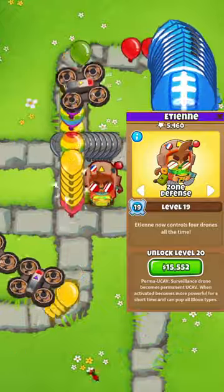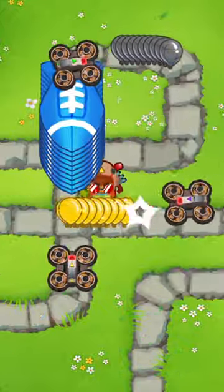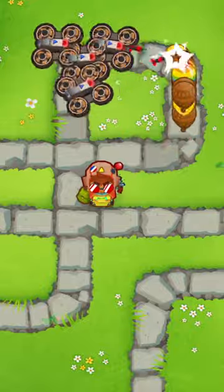Zone defense means that they are defending the area by having each one of them target a different balloon — so one is on first, one is on strong, one is on last, and one is on close. And if you don't like any of these, you can just set them to first and have the drones work like any other tower basically.